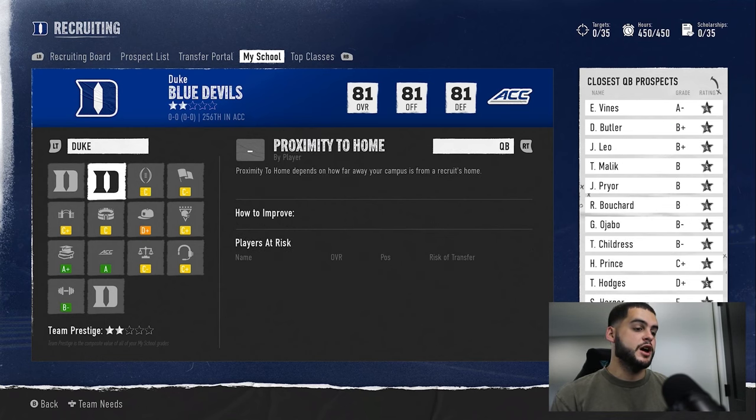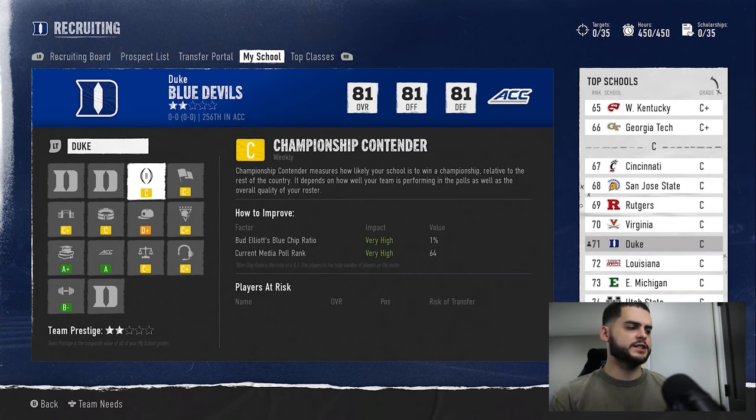Proximity to home is one that you cannot change. While it doesn't technically add to team prestige since it doesn't have a letter grade, it does play a large role — if you're far away from where most great recruits come from, you're going to have a hard time there.